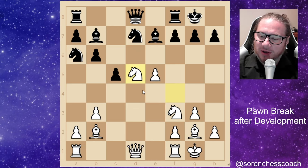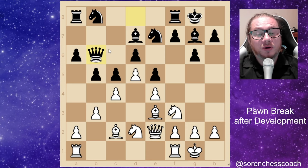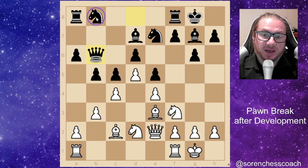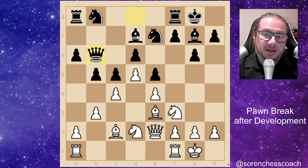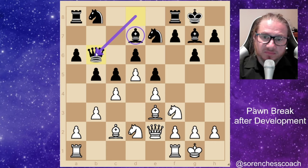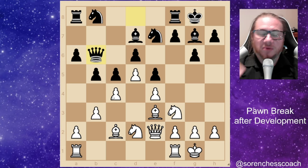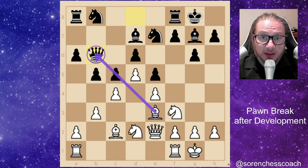Moving to the next tutorial. Queen to b6 has been played by black — your opponent is behind in development. They still need to figure out a way to get the knight on b8 to do something. That knight is currently stifled: c6 is taken by a pawn, d7 is taken by the bishop. They're trying to move the queen and bring pieces into the game, but now you have the initiative. How do we improve our position? Notice the queen on b6 is placed on the same diagonal as the bishop on e3.